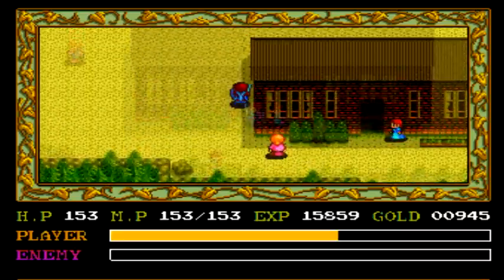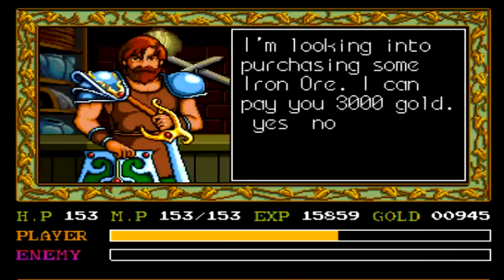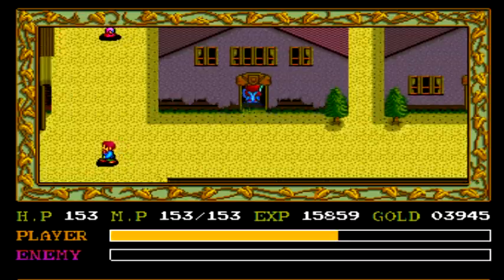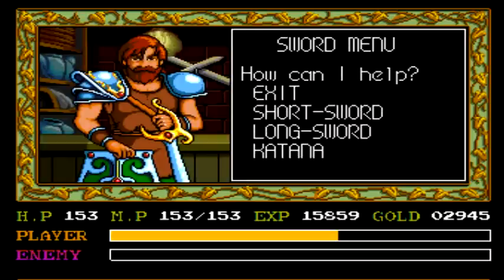Sorry about this, just had to make a small edit so that I could continue on. Now we go to the shop up here, and he'll give us 3000 gold for that iron ore that we found in the ruins, which greatly increases our money count. With that increase in money, I'm going to buy the next sword, the long sword.